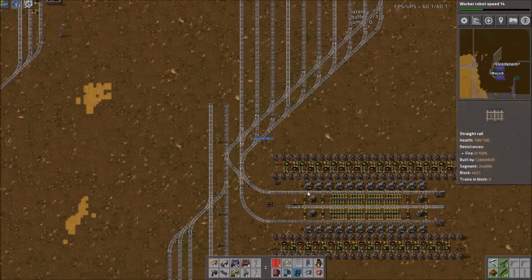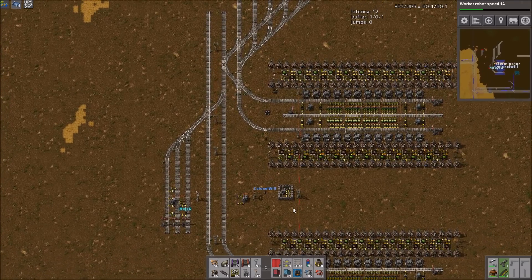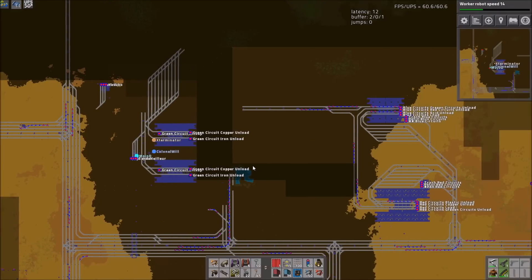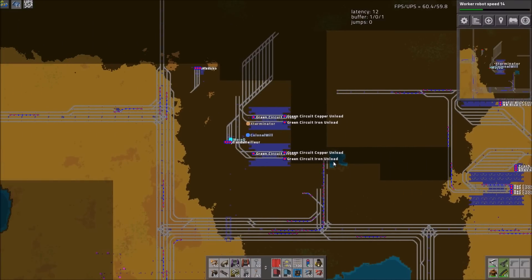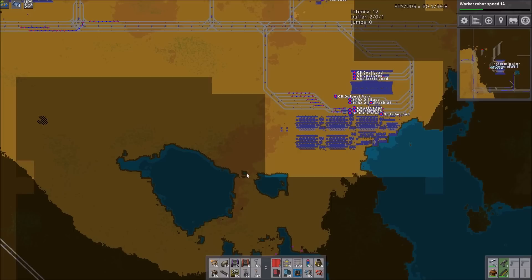Knuckleheads? This is why I cut stuff out. Literally, uptime four hours and 20 minutes. They've moved green circuits over by like 30 tiles, red and blue circuits over a couple tiles, added a stacker, and added a stacker to oil. That's it.